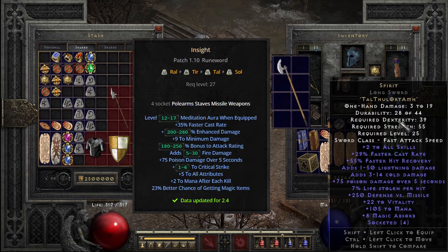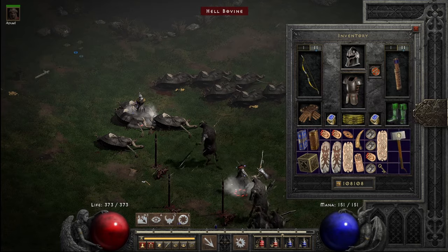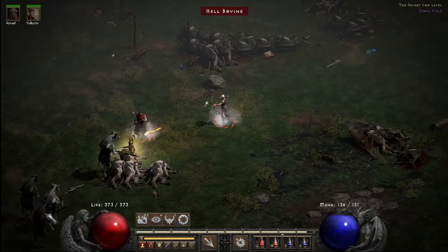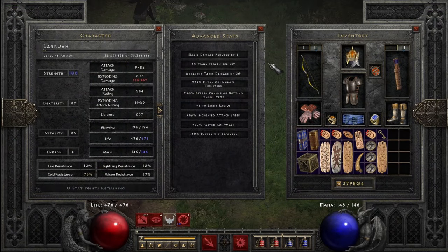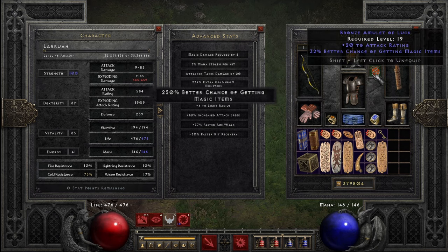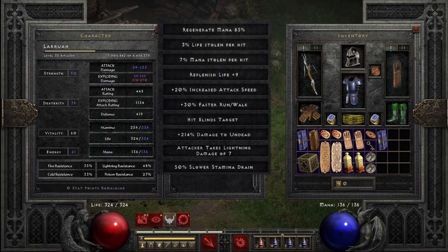Unfortunately, since normal cows is certainly in the normal difficulty range, you cannot actually find four socket drops here. However, the item levels are the highest within normal's range, so what else can be found? Well, I grinded a modest 75 runs at 250 magic find for uniques and sets, and 75 runs with zero magic find for socket hunting. Let's see what normal cows has to offer.